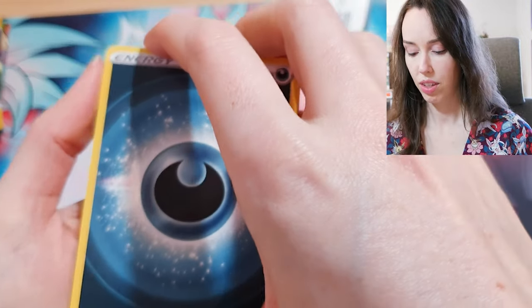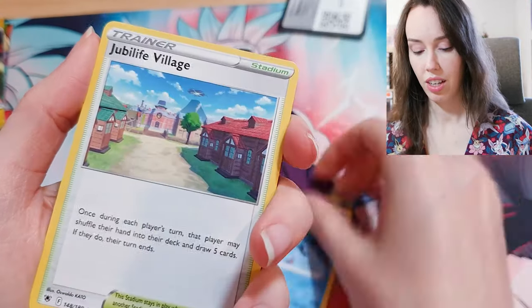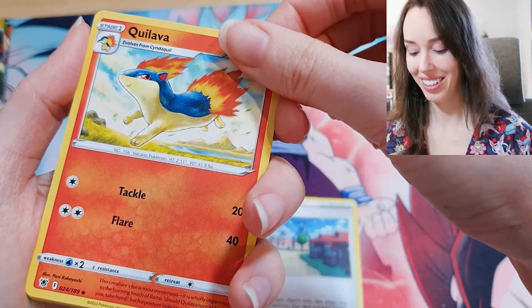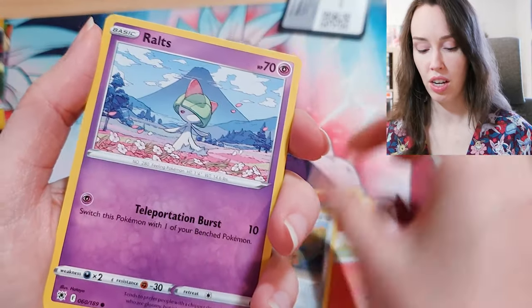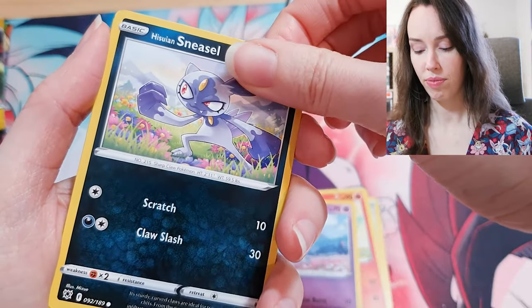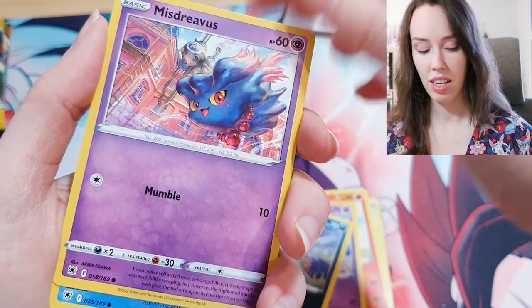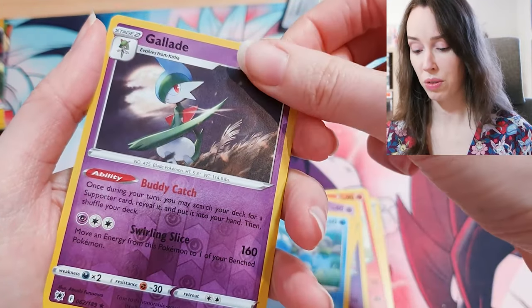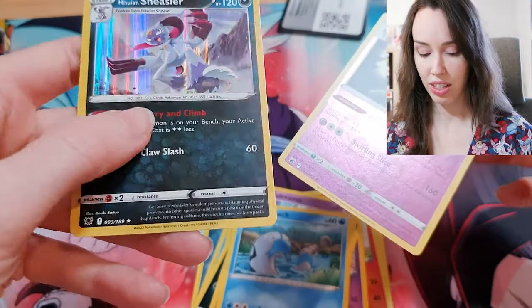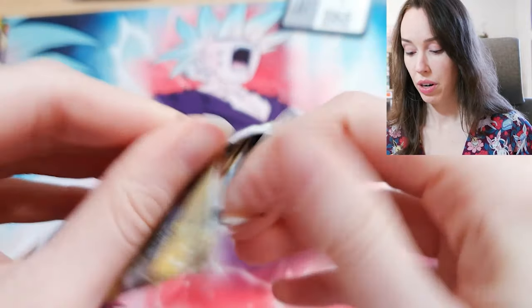Alright, this is a blister pack of Astral Radiance. I brought that up to obviously pay my respects to her, but also to flag that the Trainer Gallery card where it's Misty and Starmie is in the set Astral Radiance, I believe. So it would be really sweet to snag one of those today. I guess not in this pack — that's okay, no worries. All of my prayers and best wishes definitely go out to her and her family at this time.